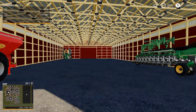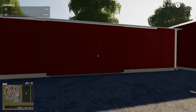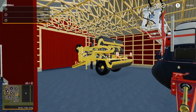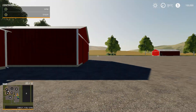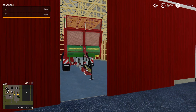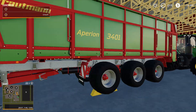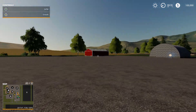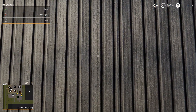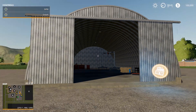Here we have our two seeders and our fertilizer slash limer. We also have another fertilizer and our cultivator — or plow, whatever you want to call it. Over here we have our tractor and loading wagon, which is kind of cool. And this building here is a placeable workshop.